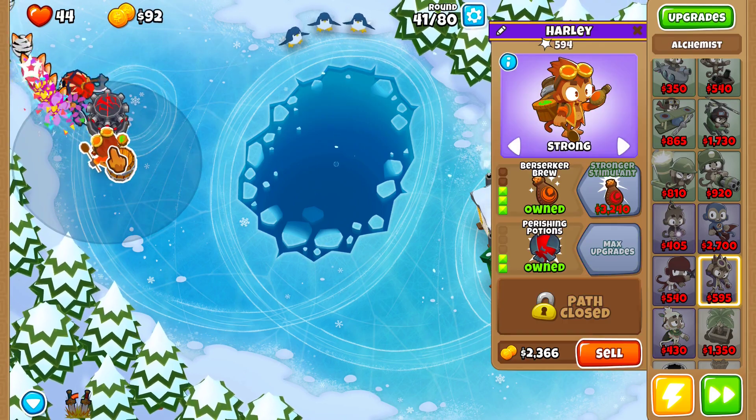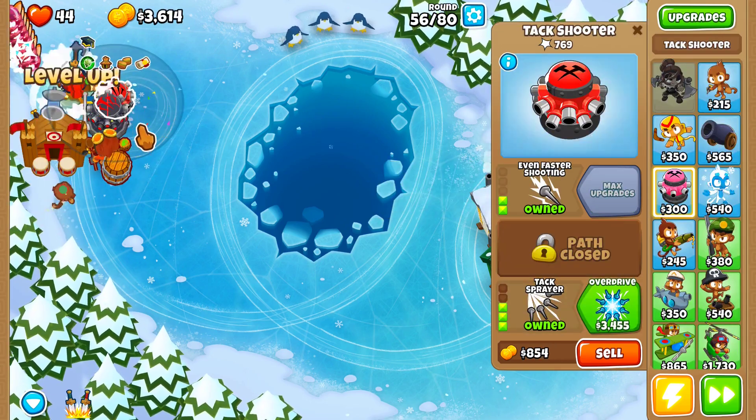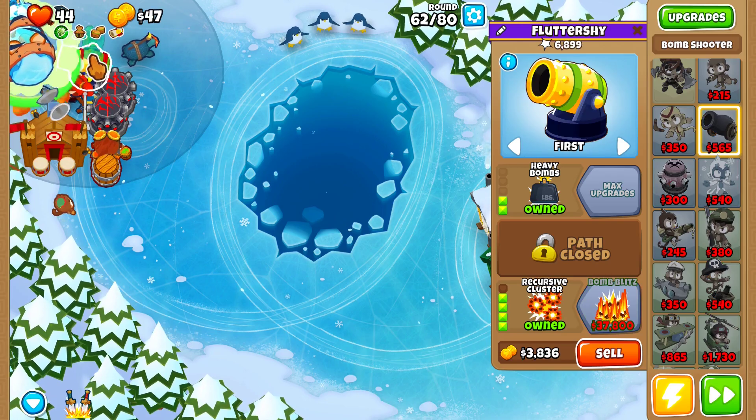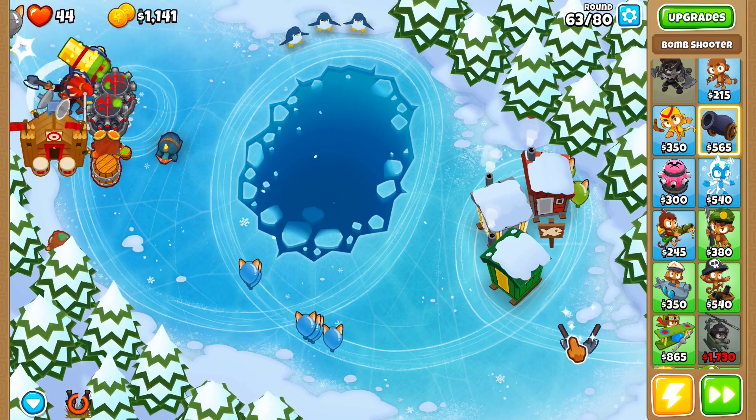Upgrade your alchemist into perishing potions, and get a 020 village here. Upgrade that village into primary mentoring, and get another 204 overdrive right here. Get a 204 recursive cluster right here, and on round 63, in case you leak any of the bloons, you can just use Sauda's ability to help clean up.